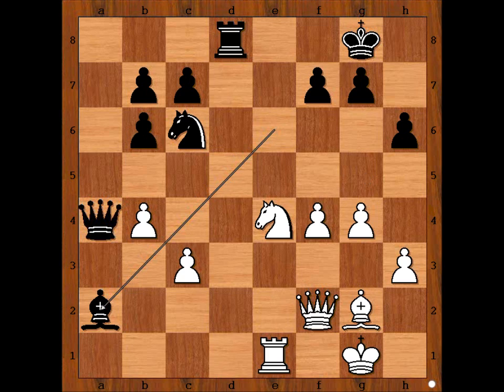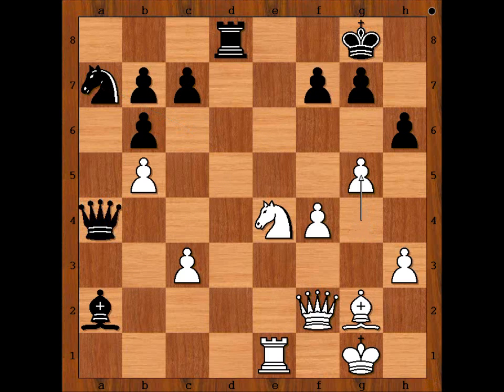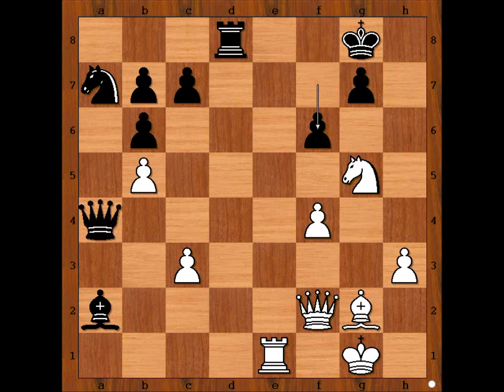G5 immediately comes to mind. Maria Muzichuk played b5 first, knight to a7 and now g5. H takes on g5, knight takes on g5. Black to move. This is the most critical position of the game with black to move. What would you do in this position if you had the black pieces? Koneru Humpy played f6.